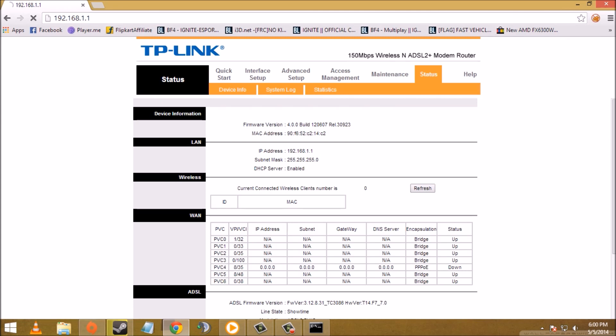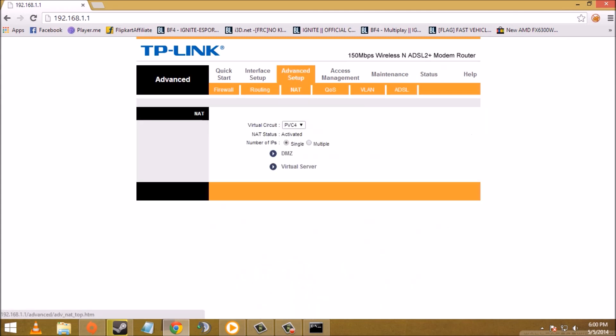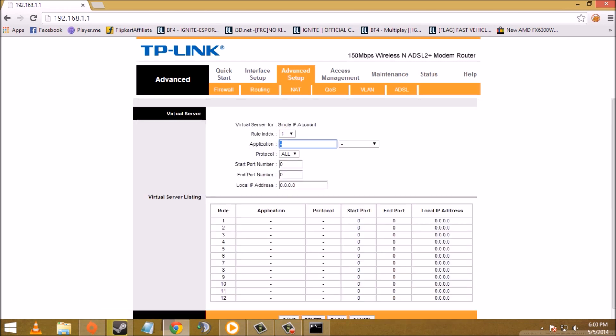Now you have to find the Virtual Server tab. Mine is under Advanced Setup, then NAT, then Virtual Server. Click on that. In the application field, type any name you want — I'll name it BF4, that is Battlefield 4.